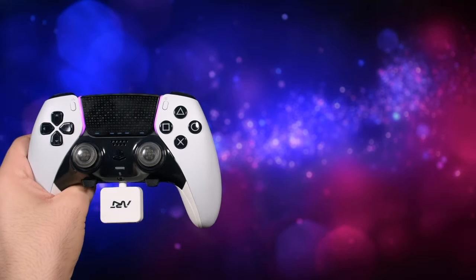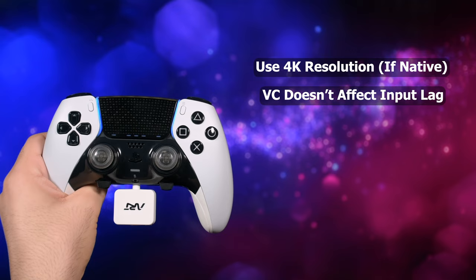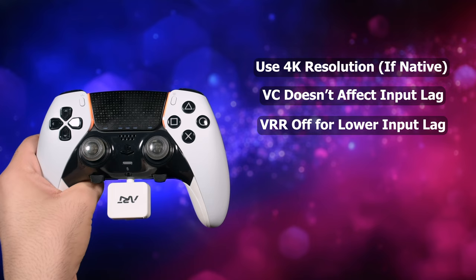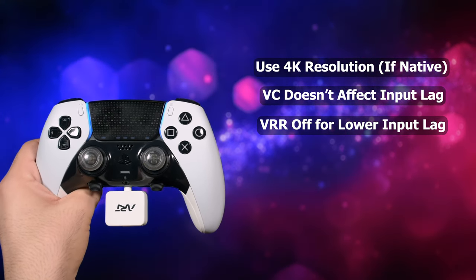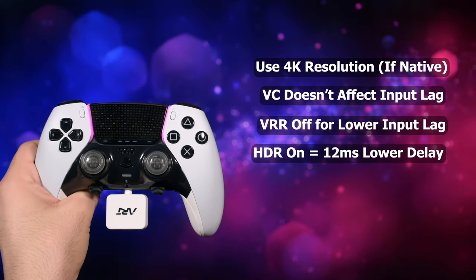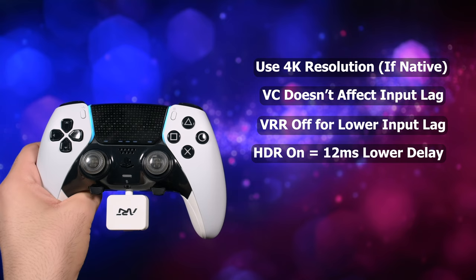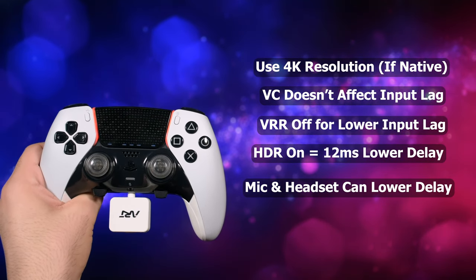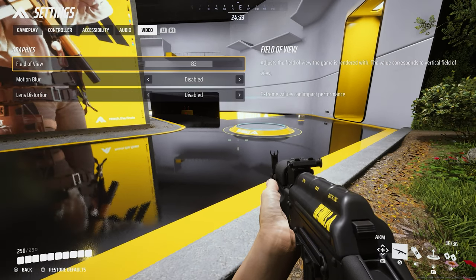For DualSense Edge: use 4K resolution if native on your screen. In-game voice chat won't affect the delay. Turn off VRR on the console for lower input lag, or keep VRR on if you want to avoid tearing — the difference is only about 10ms. Use HDR always-on if it looks fine on your screen, as it can reduce input lag up to 12ms. Using a headset and microphone with DualSense Edge may lower input lag by about 7ms. For field of view, use anything you like.